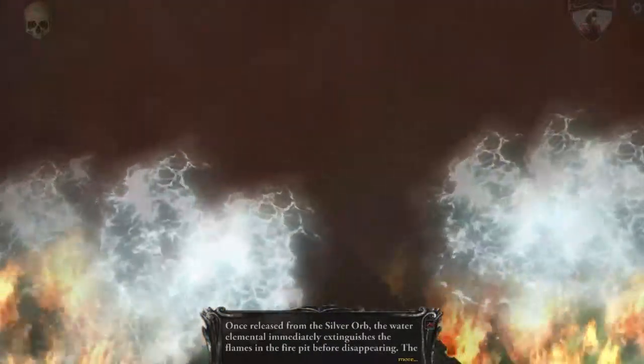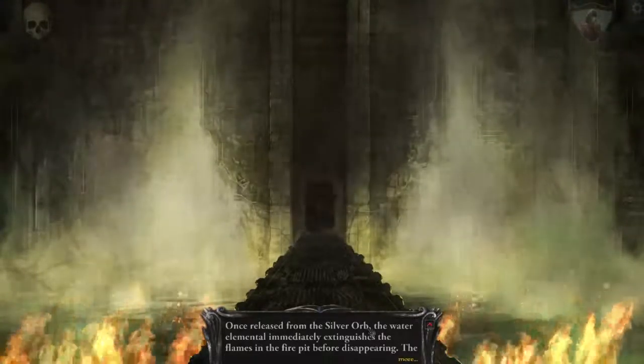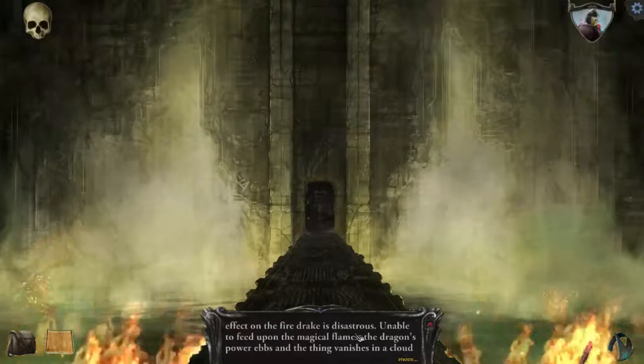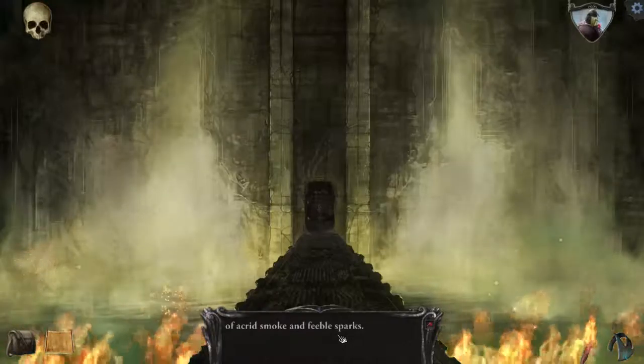Once released from the silver orb, the water elemental immediately extinguishes the flames in the fire pit before disappearing. The effect on the fire drake is disastrous. Unable to feed upon the magical flames, the dragon's power ebbs and the thing vanishes in a cloud of acrid smoke and feeble sparks.